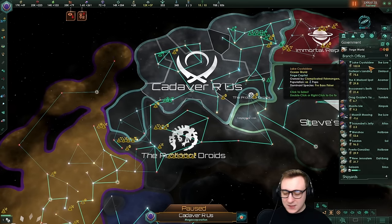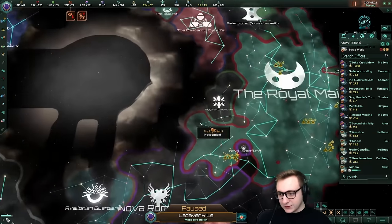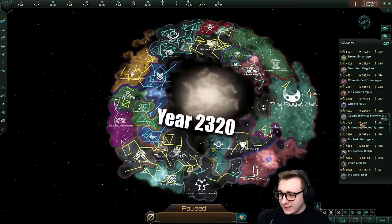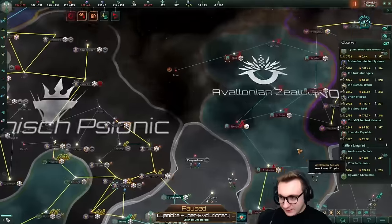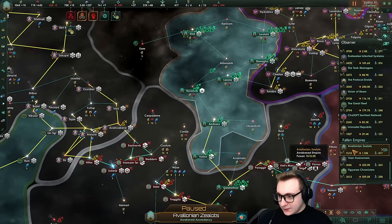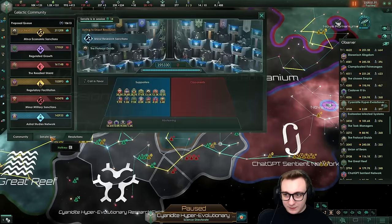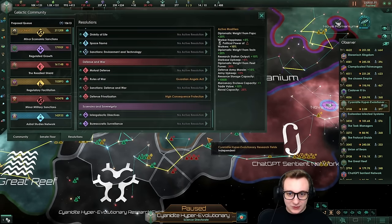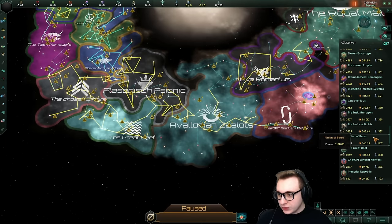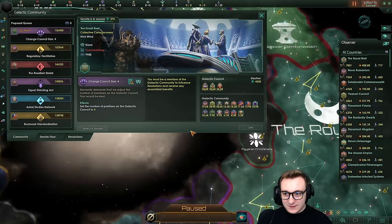The Megacorp has finally decided to do Megacorp stuff on the Fishmongers and Royal Mail - Royal Mail gets postal stuff now. 110 years in, nothing. 115, nothing. 120 years in with 400k fleet powers, and finally a war - one of the awakened empires has declared war on the Siredite Hyper-Evolutionary Research Fields. They have one million in power, so the other empire is probably going to die. They're going for minor research sanctions, just going for all the sanctions, which is quite funny.